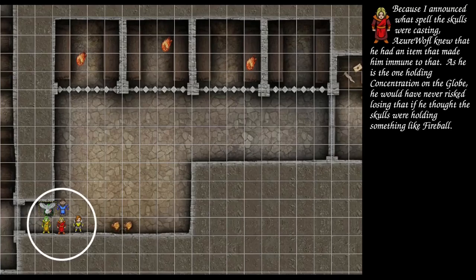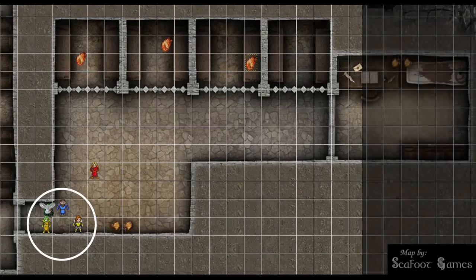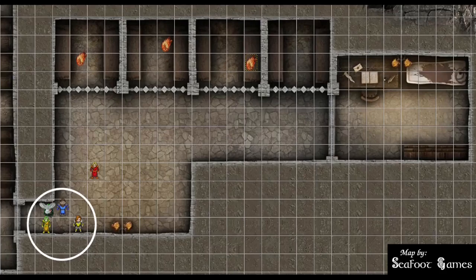Azure Wolf steps just outside the globe for a specific reason. A readied Magic Missile goes off — the Brooch of Shielding negates it! While there, magic missile at one charge: 1 on the die plus 1 is 2, plus 5 is 7, times 3 is 21 points of damage — move back in. Then the Simulacrum steps out and expends a second level slot on Magic Missile: 3 plus 1 is 4, plus 5 is 9, times 4 is 36. That skull drops.